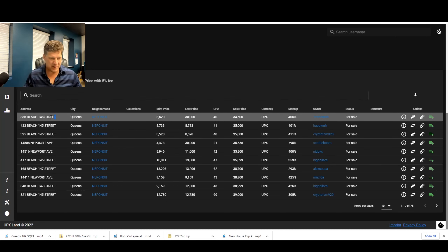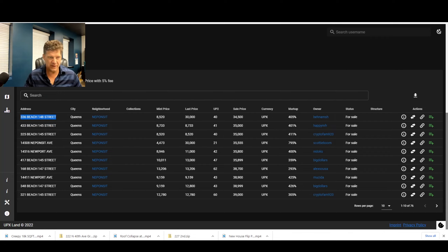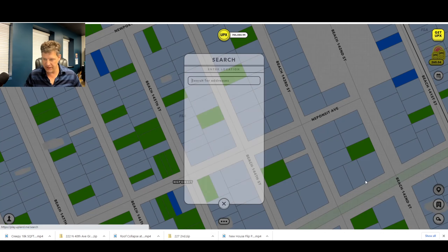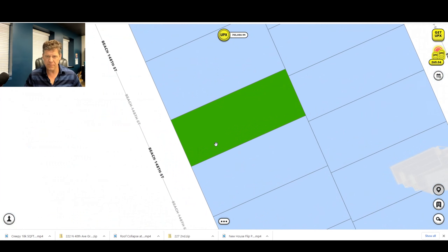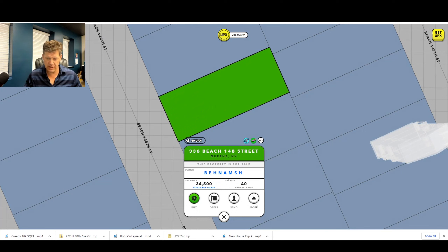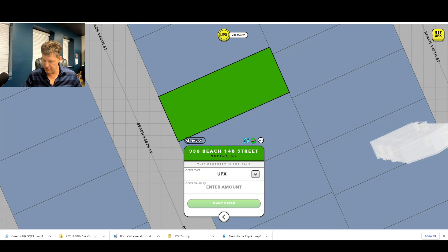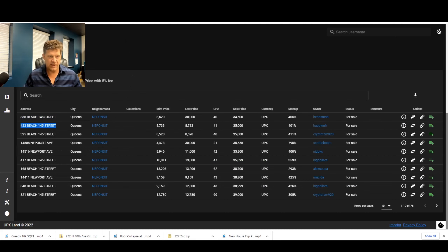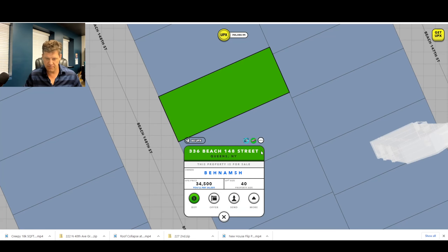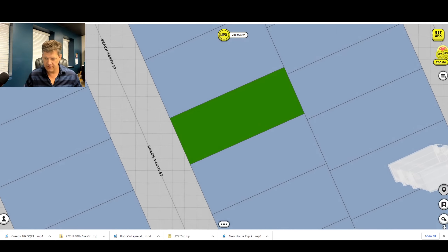I'm always trying to buy more properties. Anything I can buy around the low thirties that you can build on that's big enough — I'm happy buying. We'll see if they'll let me make a 31. Apparently nobody wants to take any low offers here, so this isn't working out as well as I thought, but we still have some different options.